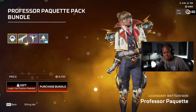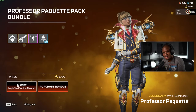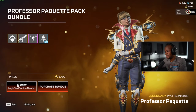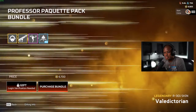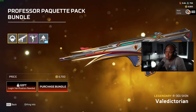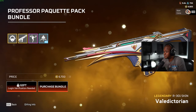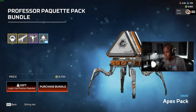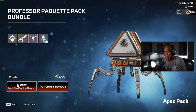Hey guys, welcome back to another video. What we're gonna be doing today is unlocking the Professor cat pack — the Wattson skin from Watson. I'm excited about it, it's pretty good. It also comes with a R-301, which is probably my favorite weapon, so I'm definitely getting it for that. We're gonna unlock the 50 packs as well, just to see if we get an heirloom maybe.